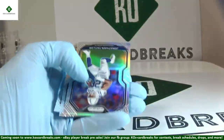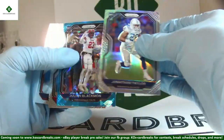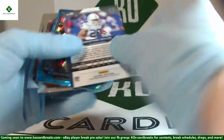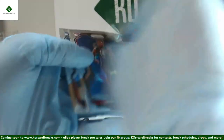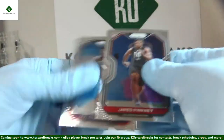Jonathan Taylor silver — a good one. Julian Blackman Blue Ice right behind it out of 99, number 27 of 99. Taylor silver is sadly off-center just like almost everything in Prism, but a very nice silver. DK Metcalf 62 out of 125. AJ Dillon and Antoine Winfield Jr. rookies.